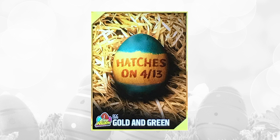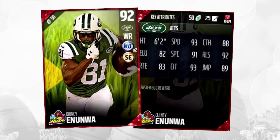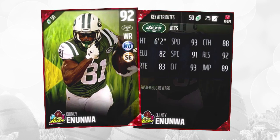Let's move on to the Gold Eggs. The first one is the Green and Gold, or the Golden Green Egg, as it says on the bottom — again, 413 — and inside was a 92 overall Quincy Anunua, who definitely broke out this year. You can see the attributes on the back. 6'2 is a pretty decent height for a wide receiver, but his attributes don't really stand out in any specific area. His route running is kind of ugly, and he's not particularly great anywhere either. This card is already going for about 9,000 coins, so really not a whole lot of value there.